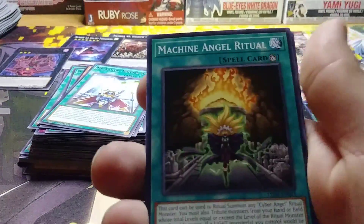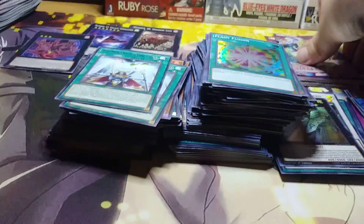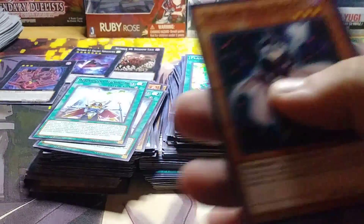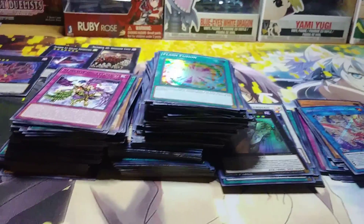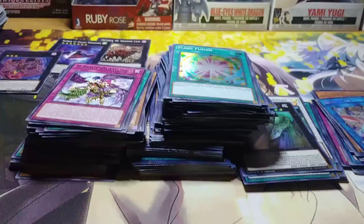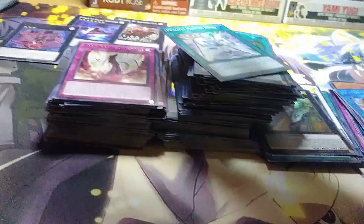Lunalight Cat Dancer. Machine Angel Ritual. Black Rose Dragon. Construction Train Signal Red. Magnificent Machine Angel. Two packs left for this entire video. Triangle XD Spark. Twilight Rose Night Editan Sisters. And we got five Elegance cards. Last pack guys — can we end with something good? Harpy's Hunting Ground. Benton. Panther Dancer. Merciful Machine Angel. And then Blooming of the Darkest Rose.